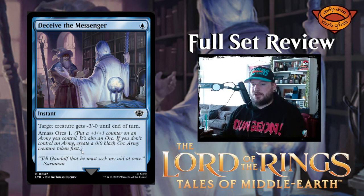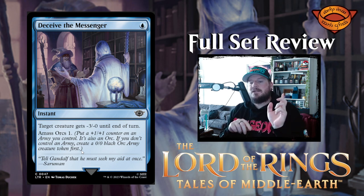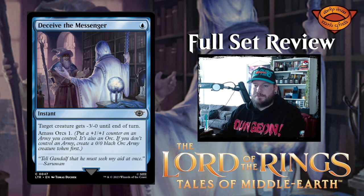Next up we have Deceive the Messenger — one blue for an instant. Target creature gets -3/-0 until end of turn, and you amass orcs 1. Amassing orcs is like amassing from the Amonkhet block, where you have an orc army card like your zombie army card back in Amonkhet, and the orc army grows +1/+1 for each amass. So amass orcs 1 means: if you don't have an army, create a 0/0 black army creature token and put a 1/1 counter on it; if you already have an orc army token, just add another 1/1 counter to it. Pretty cool.